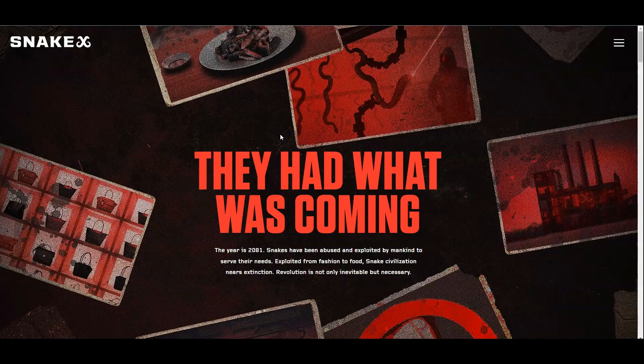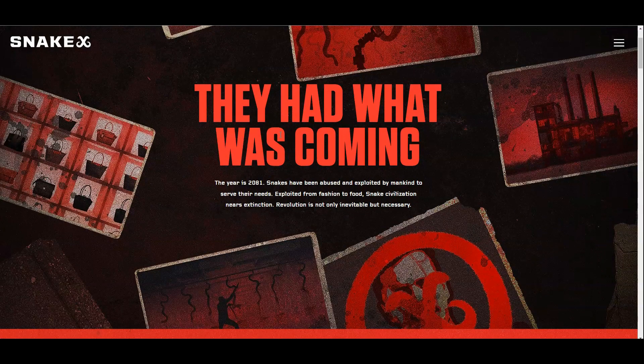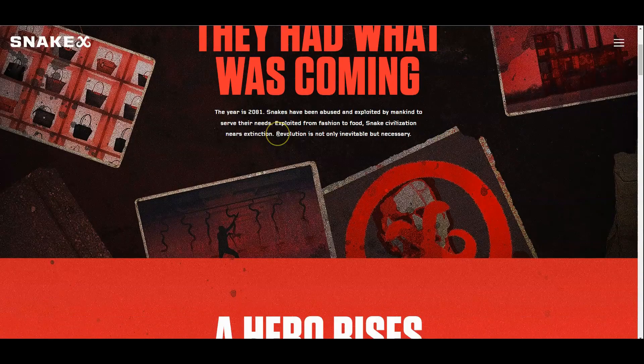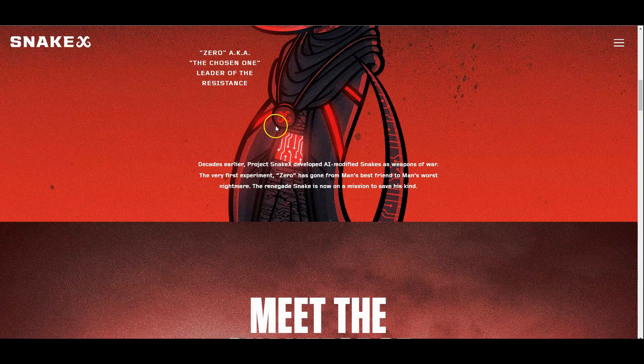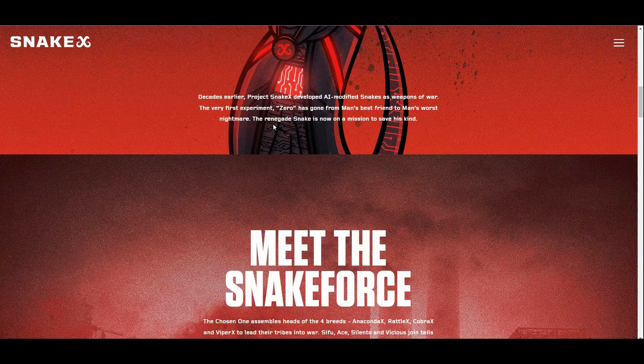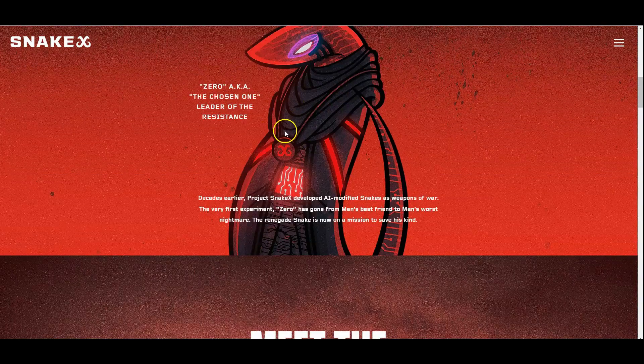Humanity had what was coming. It's the year 2081. Snakes have been abused, exploited, used for fashion, food, and the revolution is not only inevitable, it's necessary. Decades later, Snake X developed AI-modified snakes as weapons of war.